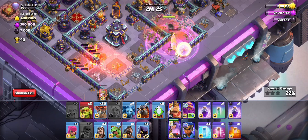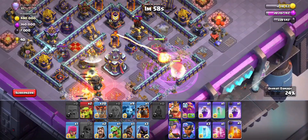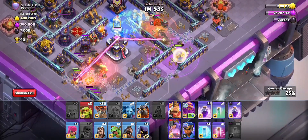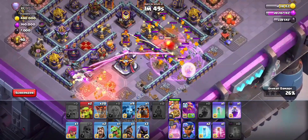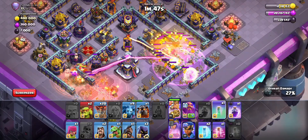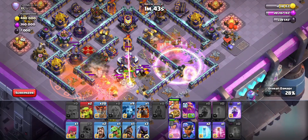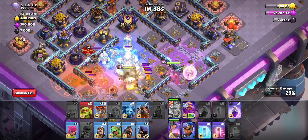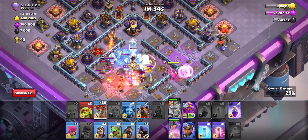The next X-bow is on the flinger — that shouldn't have happened. Now my queen is fighting the CC while the inferno is on her, so I'm just gonna send the king to the town hall. I have to invest my king inside the town hall when I didn't have to — the queen should have taken out all of that. I have to be investing all my freezes.